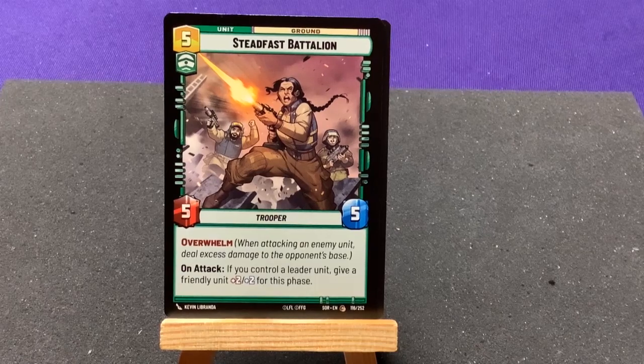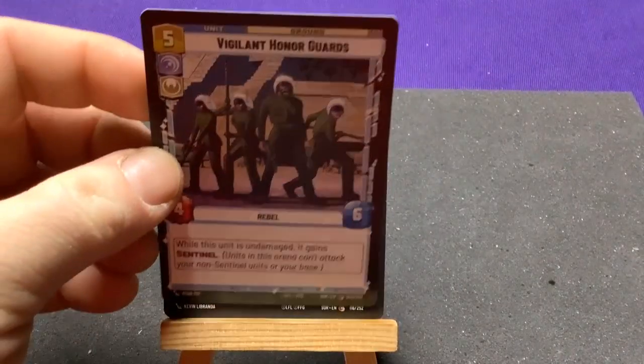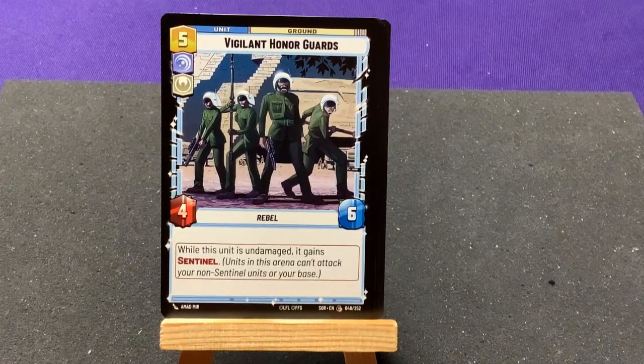We have Steadfast Battalion — a Trooper. On attack, if you control a leader unit, give a friendly unit plus two for this phase.